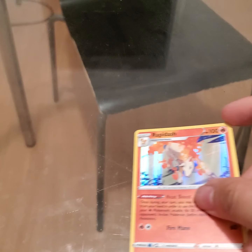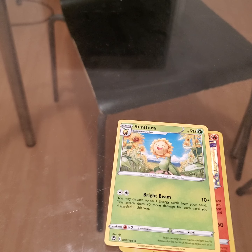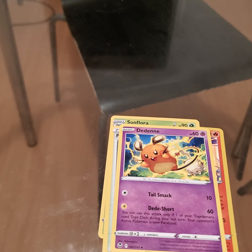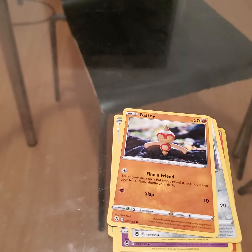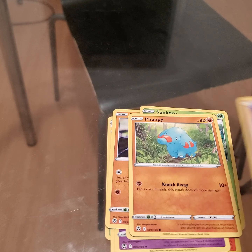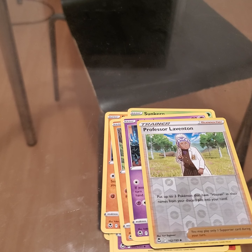Okay, first pack magic, here we go. I pull out the cards: one, two, three, four. I have Rapidash, Sunflora, Primal Altaria, Dedenne, Veldame, Voltorb, Sunkern, Banffy, Ndidi, and Professor Laventon.